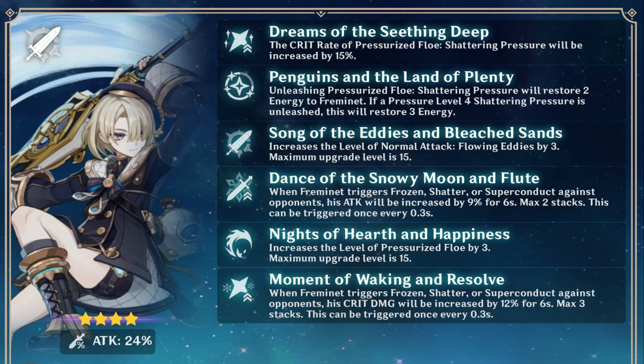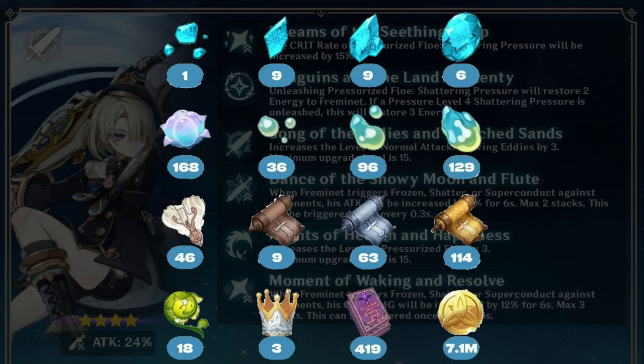Now let's talk about the ascension materials needed to build Freminate. These are the necessary materials to max him to level 90 and upgrade his talents to level 10.